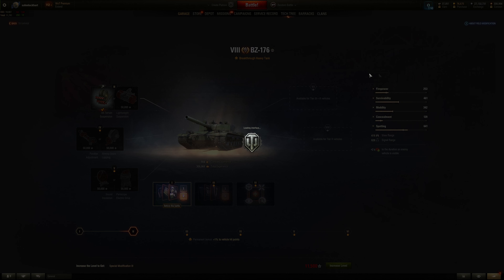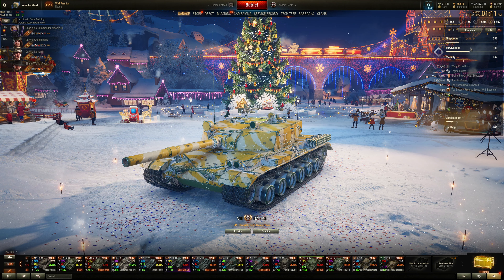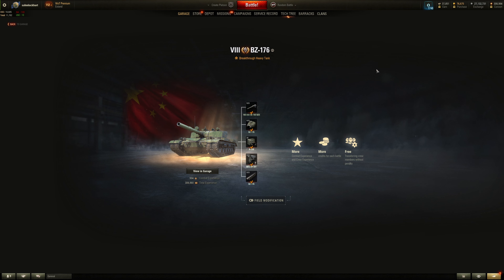Why the hell is the view range 350? The BZ-176 has 380. It's 350 on the 166 with a larger commander cupola - what the hell are you doing in that larger commander cupola? You're supposed to see more but you have 30 meters less view range. The view range on the 166 really sucks; they need to buff that up to 380 or something.